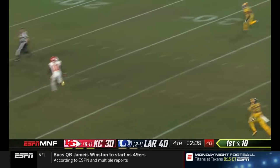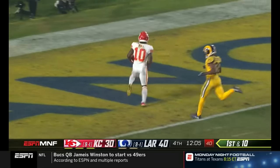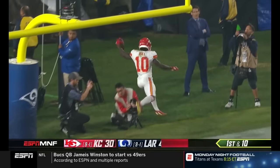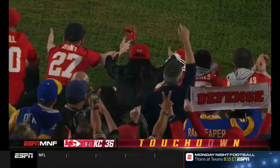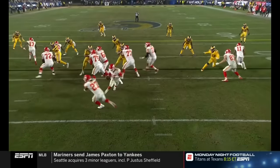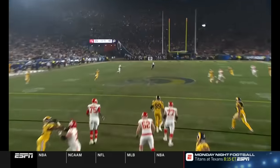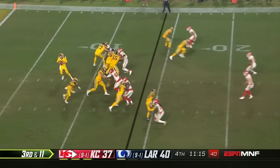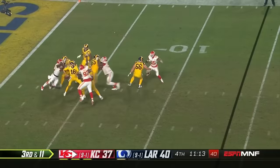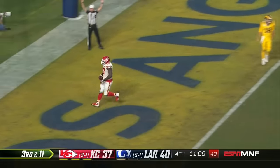Mahomes winds it up — wide open — as Hill streaks downfield. How quick was that? 73 yards! Sam Shields the corner — he falls down right there — and when he does, Patrick Mahomes sees it. Third and ten or longer — third and eleven. Goff — ball is out, ball is out — and Alan Bailey scores!